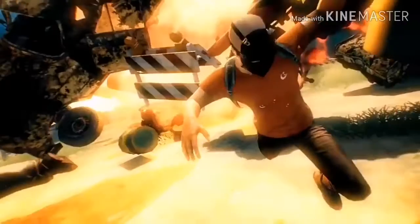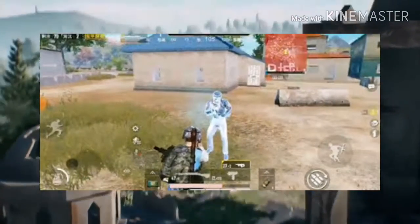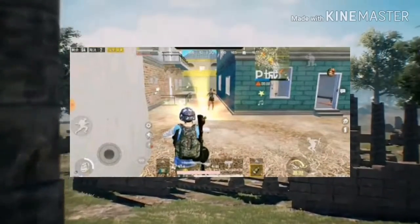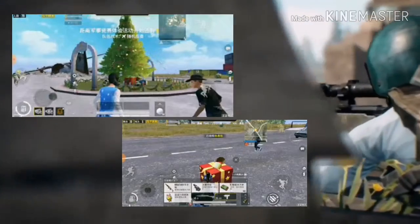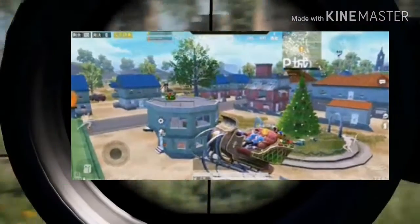Finally, let me tell you about the new features in the game. First we have the freeze gun which lets you freeze your enemy. Then we have a new grenade type which makes enemies dance automatically instead of shooting you. We will also get a new Christmas mode, in which there are some places like Pochinki and Milton where a special Christmas tree is available that will give you level 3 loot, and there is also a Santa Claus vehicle available only in Christmas mode.